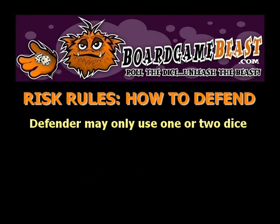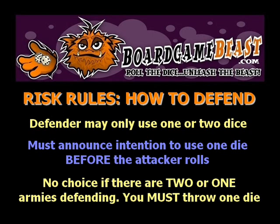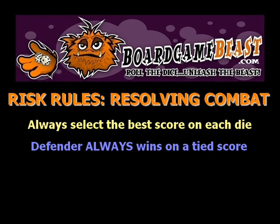The defender has the option to throw 2 dice or just 1 die. They must announce their intention to throw 1 die before the attacker throws, to avoid cheating when a very unfavourable or favourable attack throw is made. This option is limited to when there are 3 or more defending armies. If the defender has 2 armies or less, they may only throw 1 die. In resolving combat, always select the best 2 out of 3 attacking dice when all 3 are thrown, and the defenders always win on a tie.